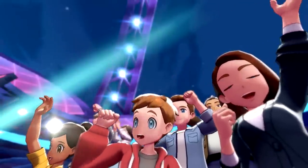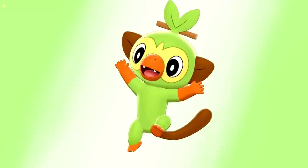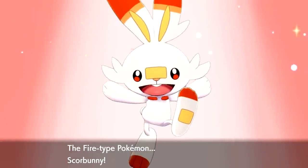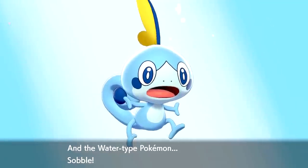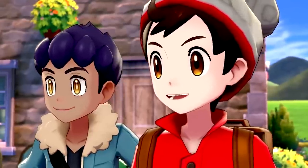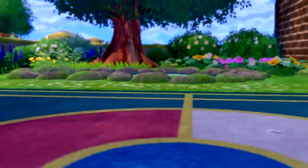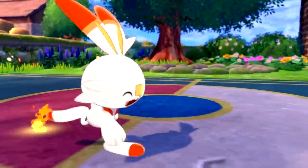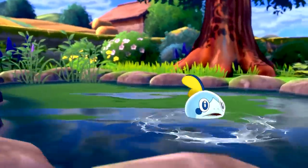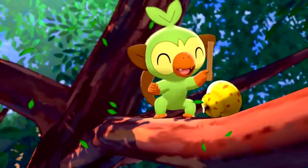Moving on from Alola, we are now going to take a look at the Galar region, and we're going to try and figure out what a fourth starter Pokémon could look like that could also fit in with Grookey, Scorbunny, and Sobble. Fortunately, the situation with the Galar starters is very similar to the situation with the Alola starters, because just like the Alola starters, the Galar starters also have a really concrete theme going on with them, especially as they begin to evolve, and that is a theme of entertainment.